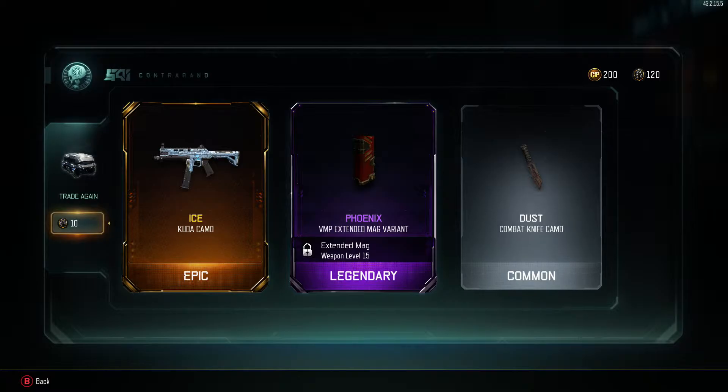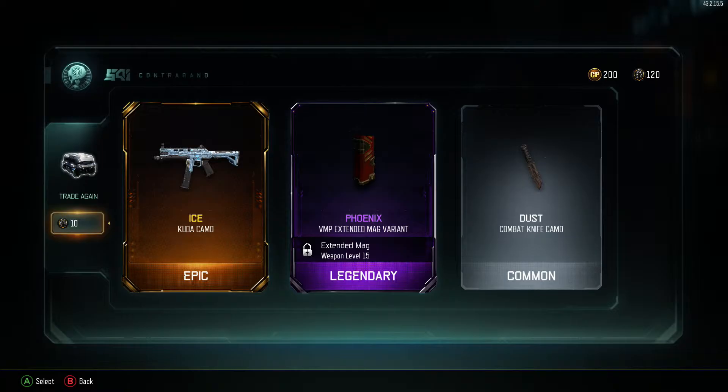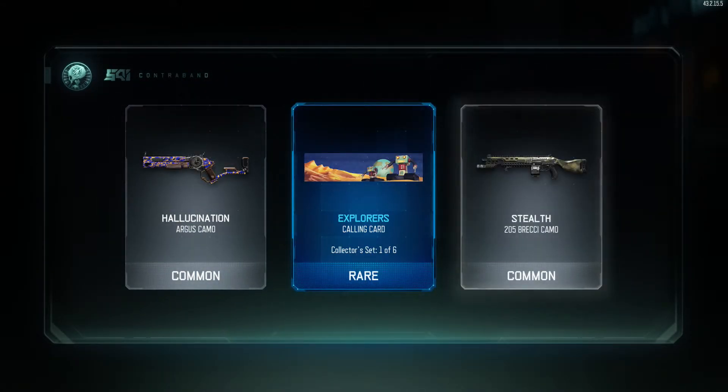The Kuda is like my favorite gun and the Ice camo is pretty sick. I also got a legendary VMP instead of mag variant — I like the VMP too, though I haven't been using it much since I've been trying to level up my guns. Also got a rare calling card.